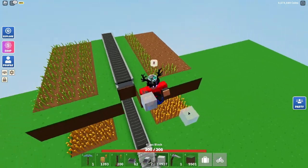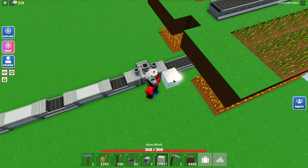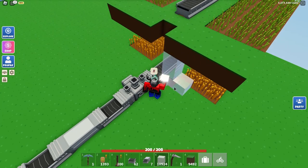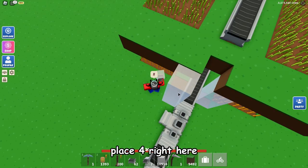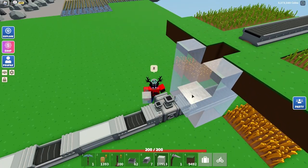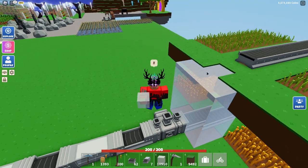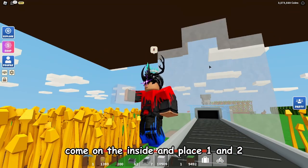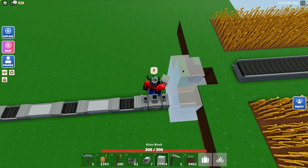Now go down to the bottom. Place three pieces of glass up like that, then three pieces of glass on the other side, four right here, more on this side as well. Then place that right above — back right there — and place those right there. Come on the inside and place one and two right above the conveyor belt.